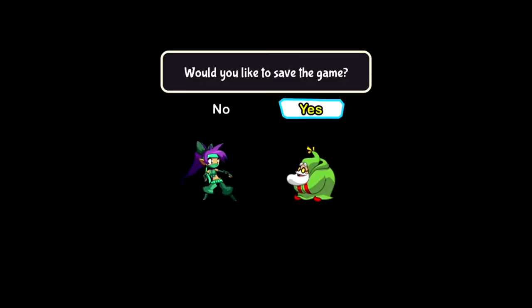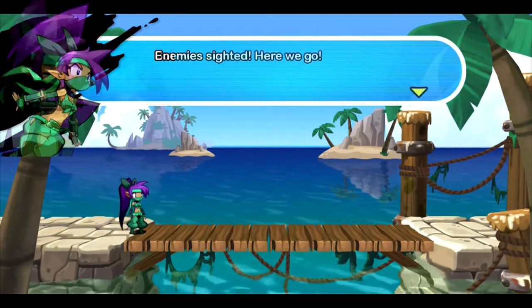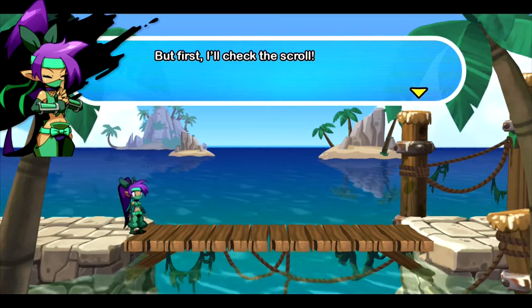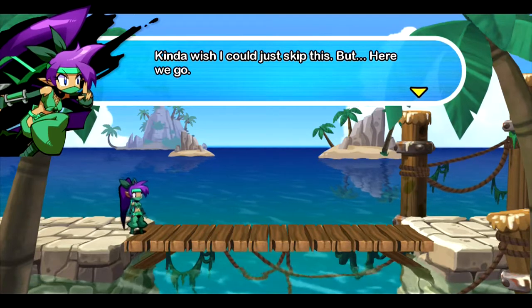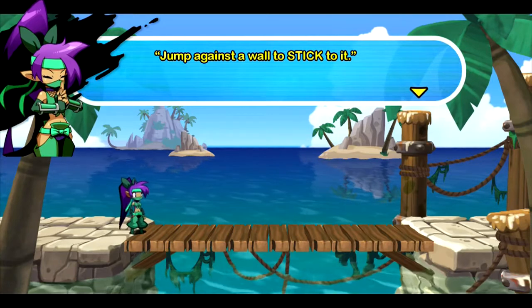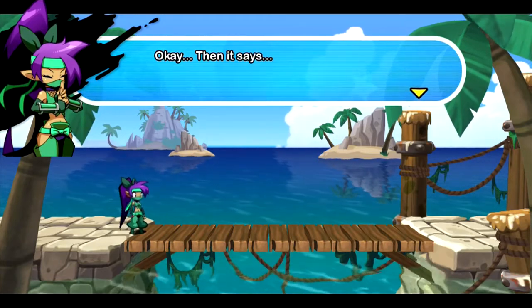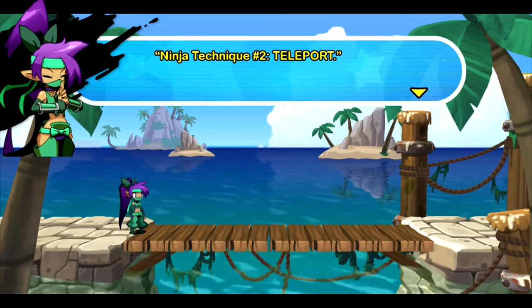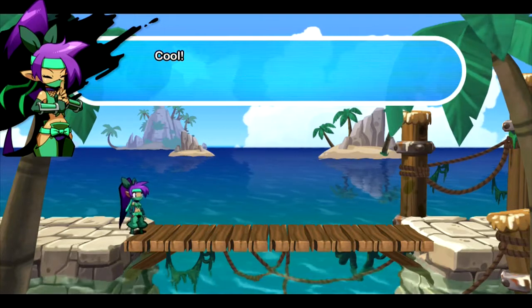Not gonna lie, when I first saw this, my first thought was Ninja Gaiden. Enemies sighted! But first, I'll check the scroll. So many words! Ninja Technique 1: Wall jump — jump against a wall to stick to it, press B to jump away. Ninja Technique 2: Teleport — press X while holding any direction and disappear and reappear elsewhere. Cool!